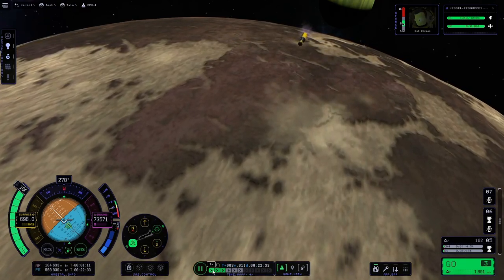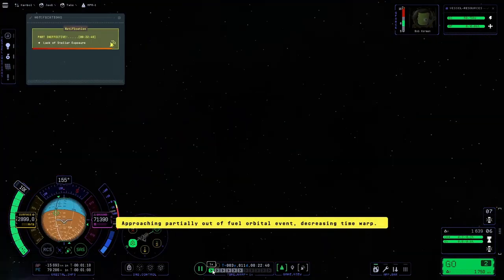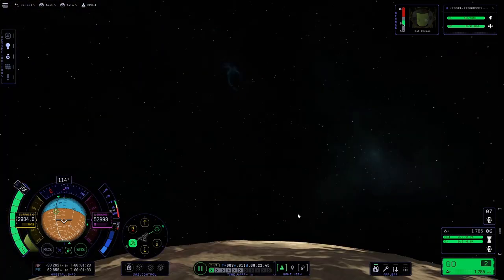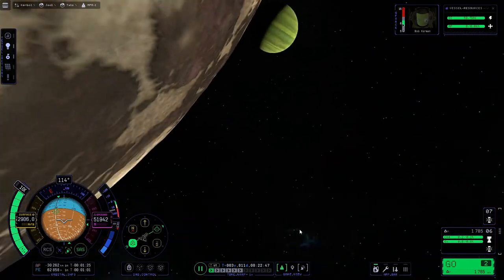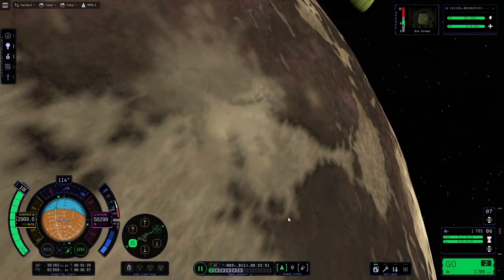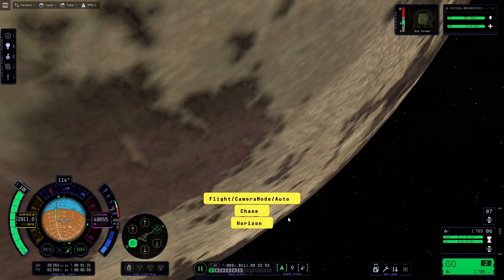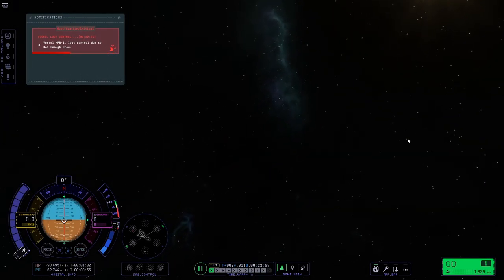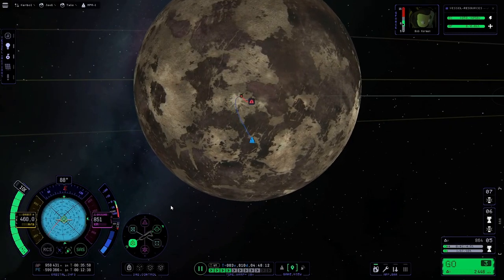Interestingly, it didn't move so much when I sped up time, but then I stopped speeding up time and things went a bit spinny and weird. Check that altitude - I'm above 50,000 meters. Then for no reason at all, my spacecraft blows up. Because I don't have enough problems.